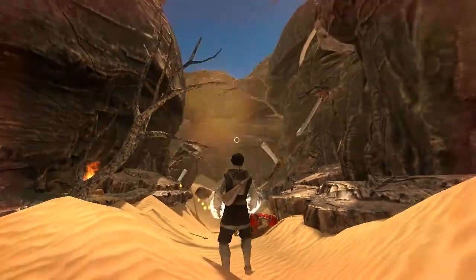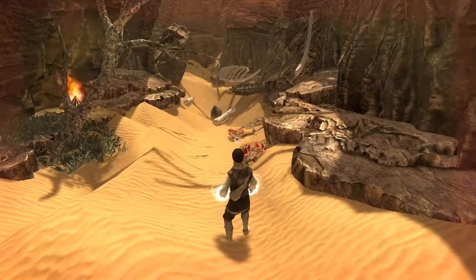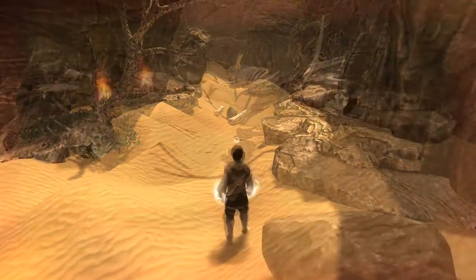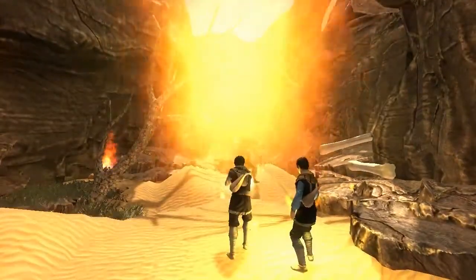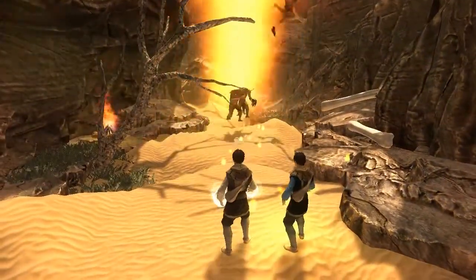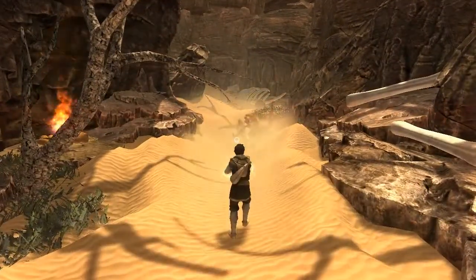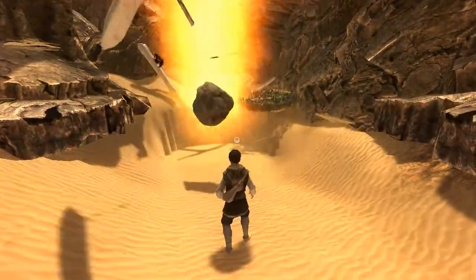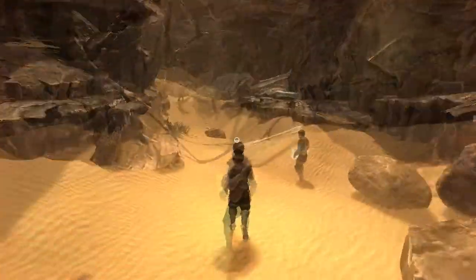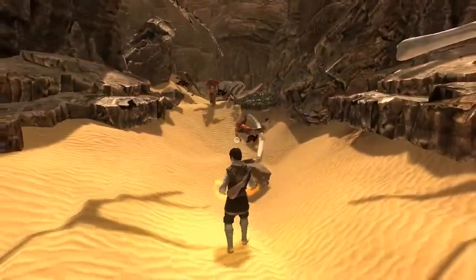The Firestorm you just saw is a really powerful combination spell between wind and fire magic. To summon it, I need Daniel to cast a Fire Burst and immediately afterwards I need to cast a Windpush. Then the two elements will fuse together and form this great spell. Of course, it also works the other way around — him casting a Windpush and me casting the Fire Burst.